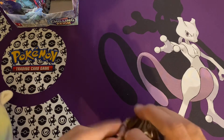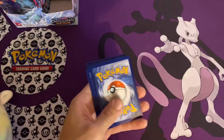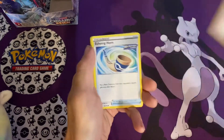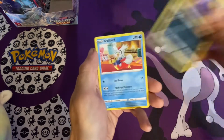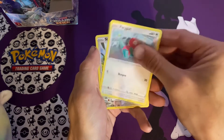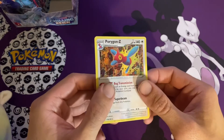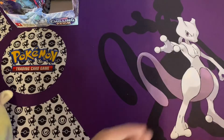I see the white code card — good news on that, let's see what we got here. We got a Water Energy, Kakuna, Karen's Conviction, Echoing Horn, Ghastly, Koffing, Delibird, Galarian Farfetch'd, Porygon, Squovit, and a Porygon Z Holographic. Wow, that's an interesting background on that one. I really like that card — I'm gonna go ahead and put a sleeve on that, just because why not?